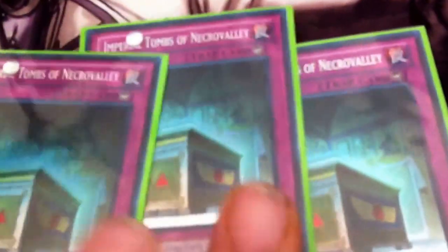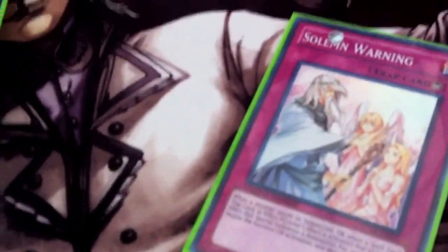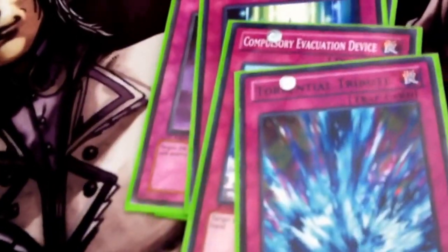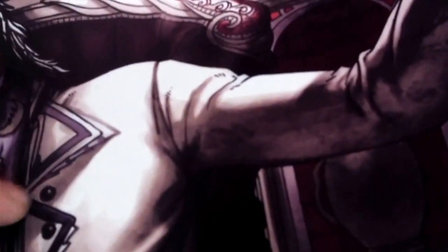Trap lineup: one Rite of Spirit — still trying to make room for a second one. I still have three Imperial Tombs of Necro Valley, might get that down to two to add that second Rite of Spirit. Two Fiendish Chain, one Solemn Warning, one Blackhorn of Heaven, one Starlight Road — love that card — one Compulsory Evacuation Device, one Torrential Tribute. I bumped it down to just one Mirror Force and one Bottomless Trap Hole. That's it for the main deck at 42 cards.